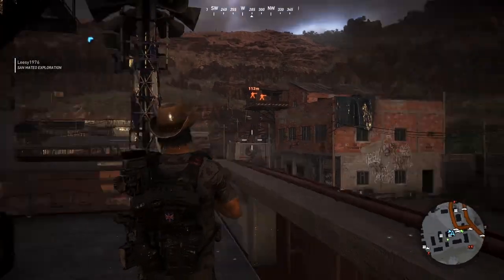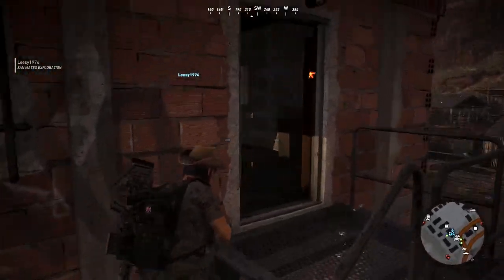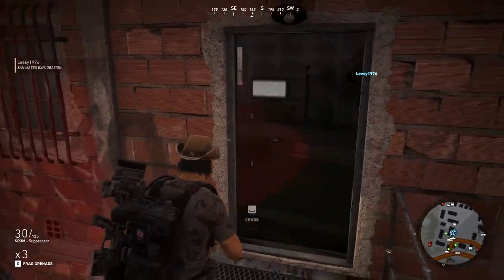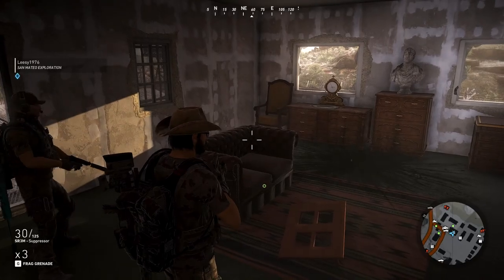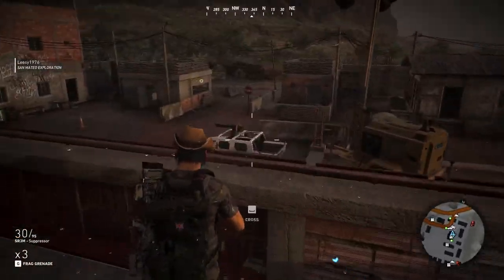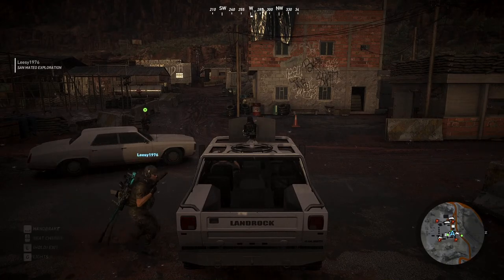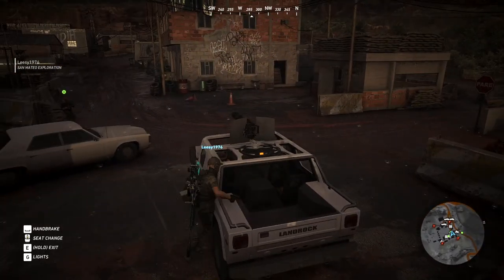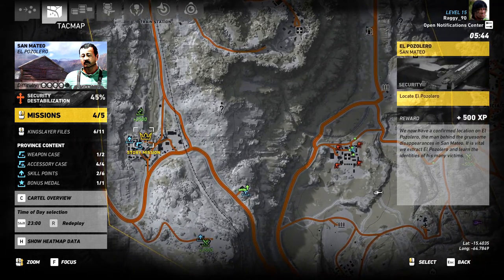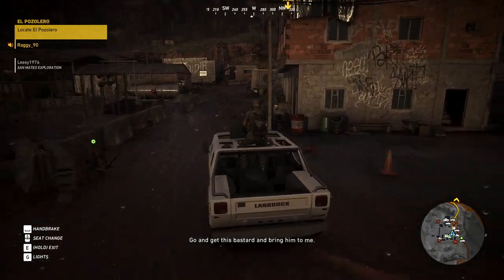I went in the menu for about 20 seconds and now it's like a monsoon. You should come up here - it's all a bit grim in this room. Rebels are here now - of course, they turn up when we don't need them. This is an open-back vehicle - awesome. Right, are you ready? Let's go and locate El Pozolero. We've got a location on him - go and get this bastard and bring him to me. He's got a lot to answer for. It's a bit of a way to travel.